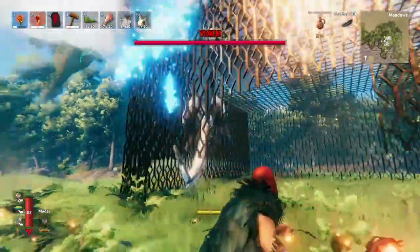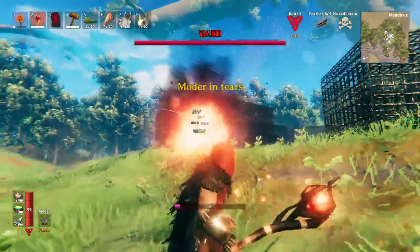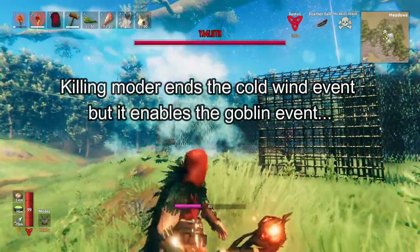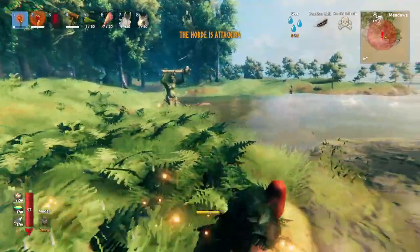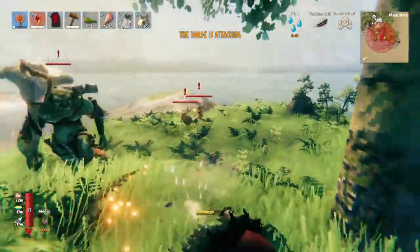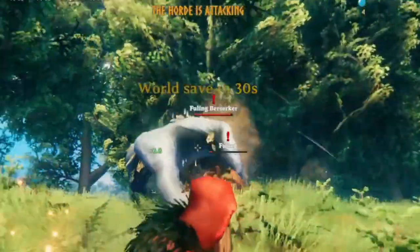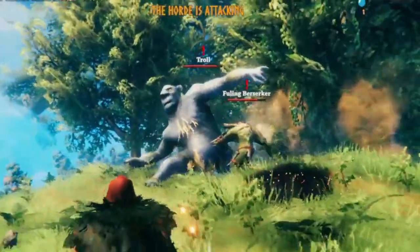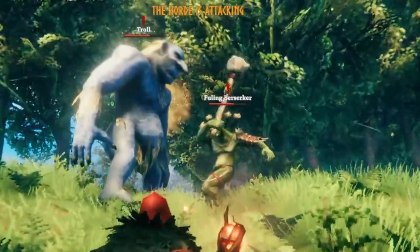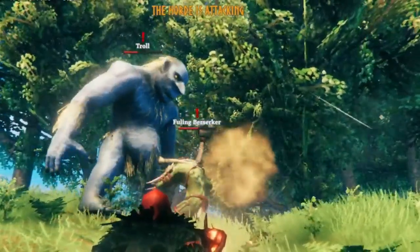Next, we'll come over here and kill Moder. Once you take out Moder, you unlock a whole bunch of crafting stuff, but it doesn't really change too much about the events. You'll get attacked by Goblins — a bunch of them. What's even crazier is it's not just Fuelings; it's also Goblin Berserkers, which are basically Trolls. I thought Fueling Berserkers were way stronger than Trolls, but they look pretty equal.